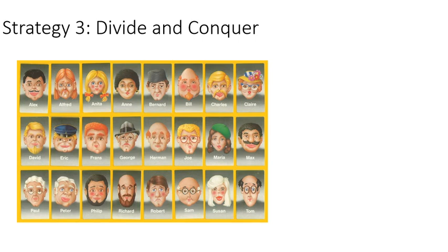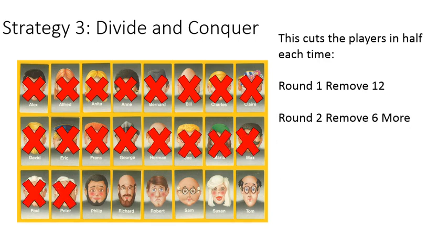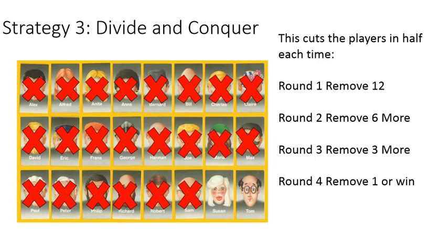The last strategy is dividing and conquering. This is where you basically cut the players in half each time. In round one, you remove 12 people. In round two, you remove six more. In round three, three more. Then remove one or you win. By round five, you will definitely win doing it this way.